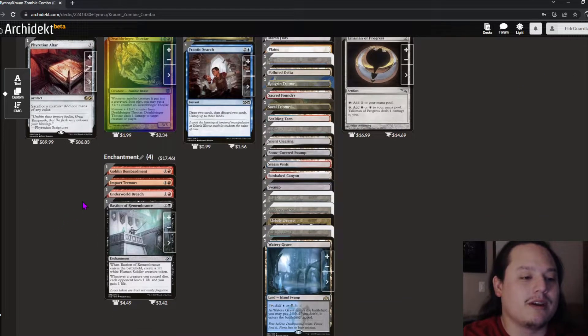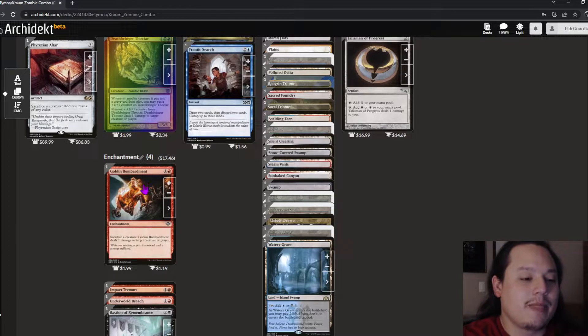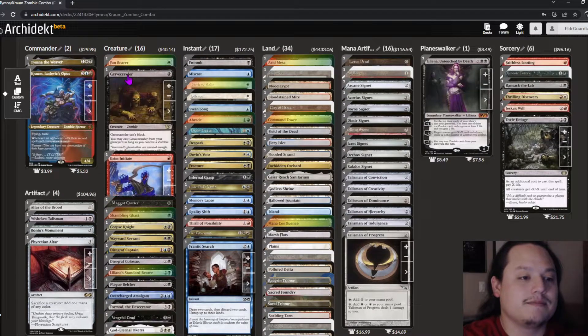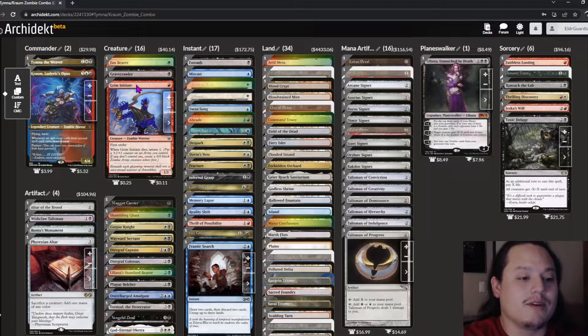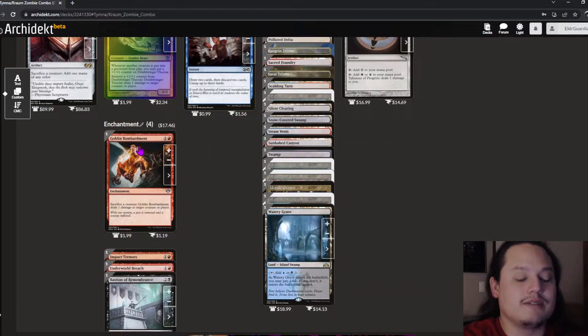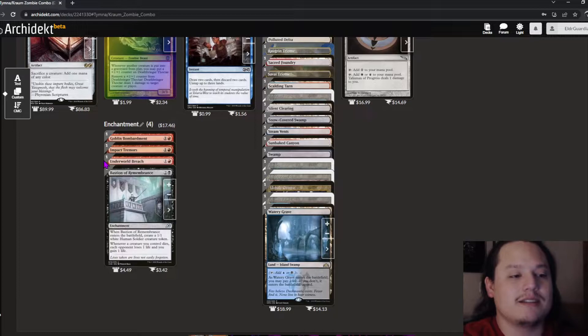The enchantments all have combo potential. Goblin Bombardment triggers whenever we're sacrificing Gravecrawler, Fan Bearer, or Grim Initiate over and over. Impact Tremors triggers on entering the battlefield, so we can constantly cycle through getting multiple creatures dealing damage all at once.